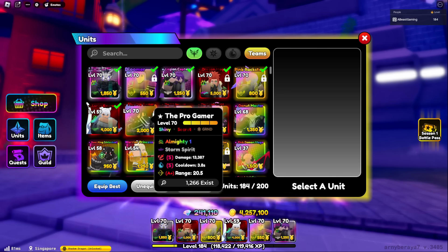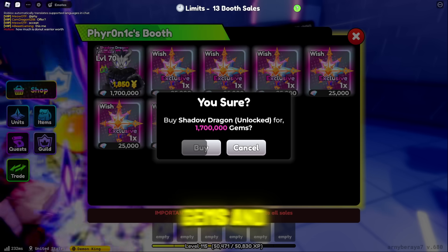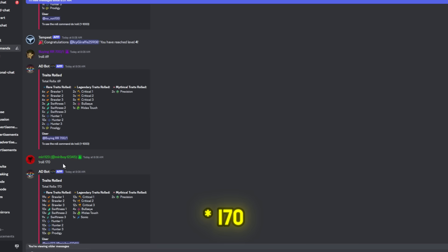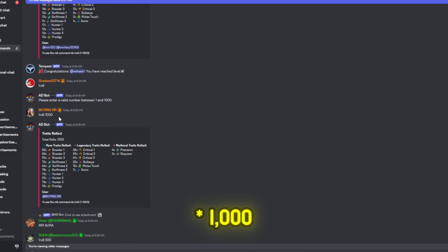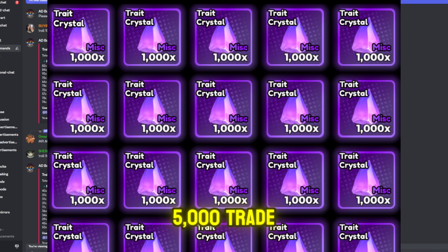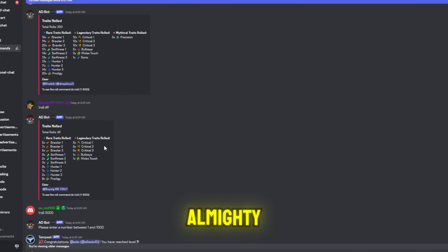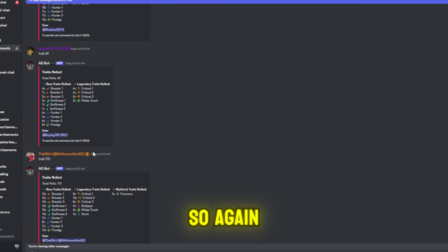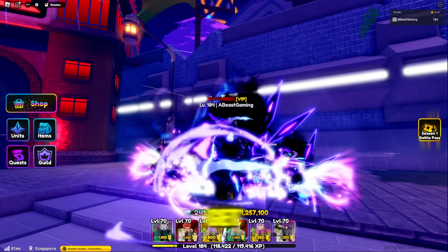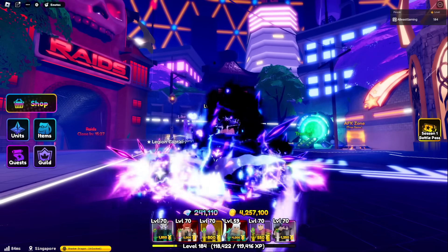Most of you don't have expensive units like Shiny Cursed Knight or Shiny Shadow Dragon, so you're probably better off buying almighty versions — unless they're untradeable. If they are summonable and tradeable, saving up gems and trading for an almighty version is almost 100% guaranteed. Here you can see people rerolling 69 times, 170 times, 1,000 times without getting a single almighty. 1,000 rerolls is around 5,000 trade crystals. You're much better off saving those gems and trading for an almighty unit directly.